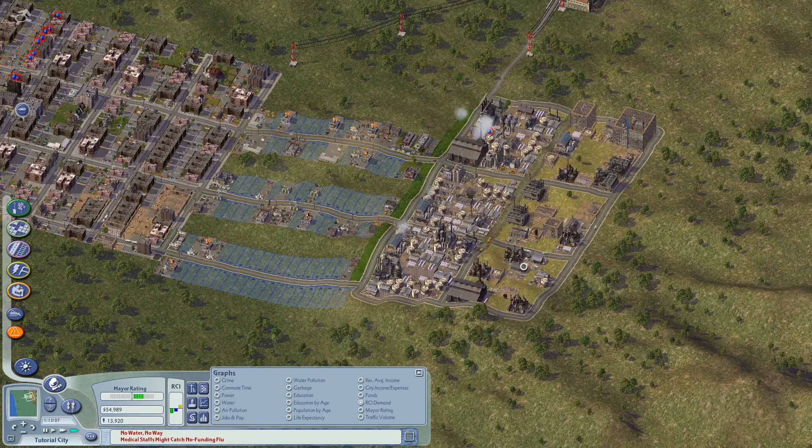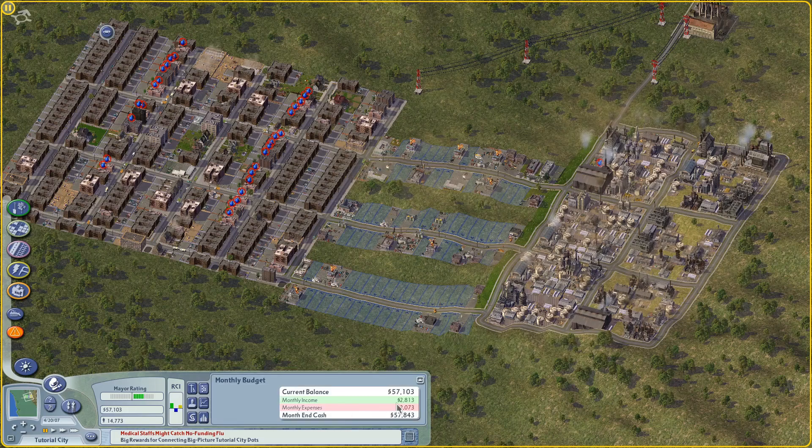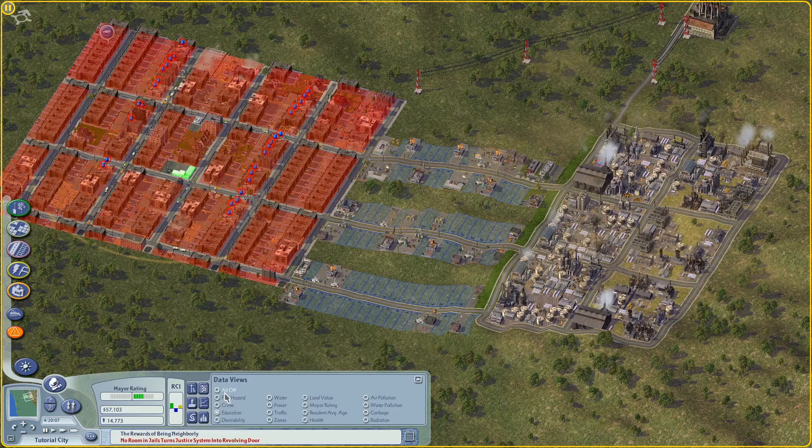We've reached a new growth stage — we're getting bigger factories. By building more industry, we've given ourselves a substantially bigger buffer and we've still got a little bit of demand for manufacturing industry.